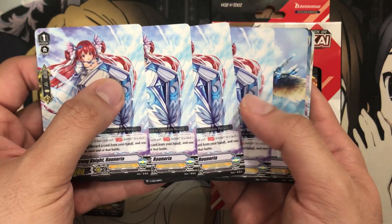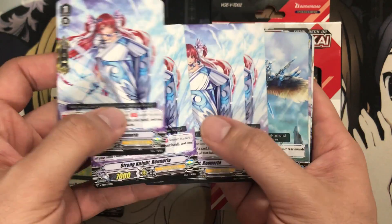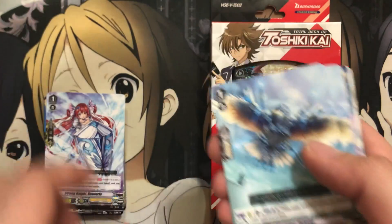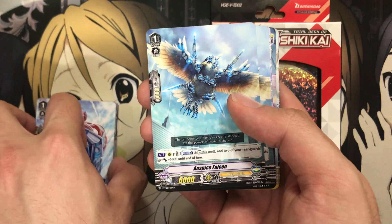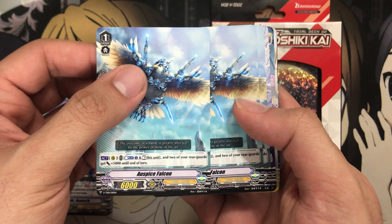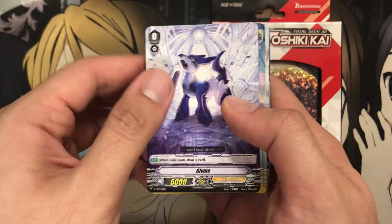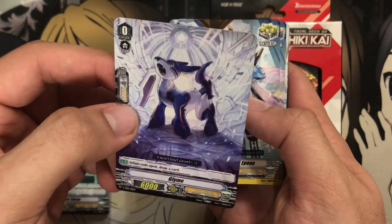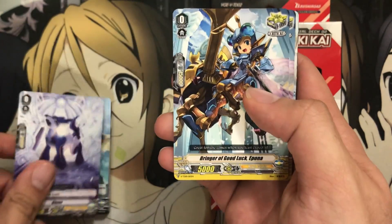We get the four Perfect Guards, which now have different powers — 7,000 shields — and we get these basically in the trial decks, with the actual new draw trigger Perfect Guards being in booster packs as double rares. We also have two Auspice Owl, a rest-and-power unit. And we have our starter, which is Glyme — a when-rode-upon draw card. All the clans are basically getting this easy-to-use starter for their beginning starters.